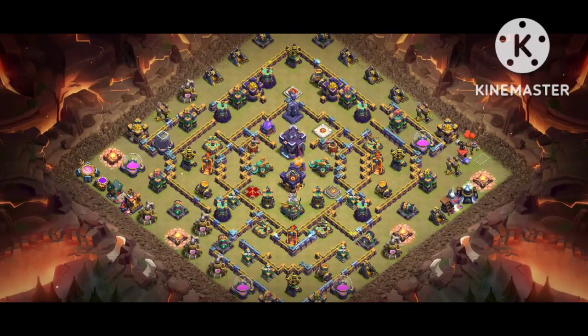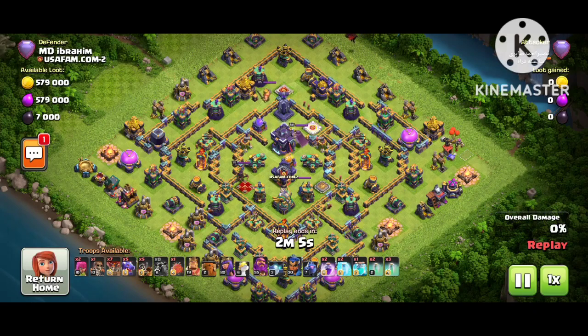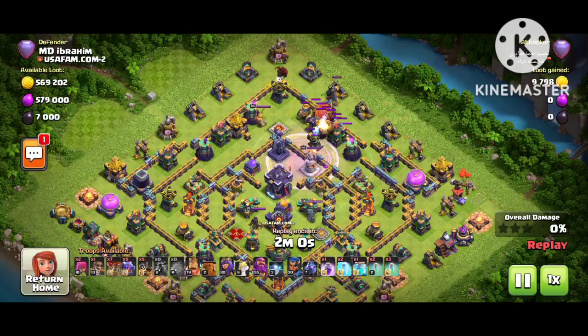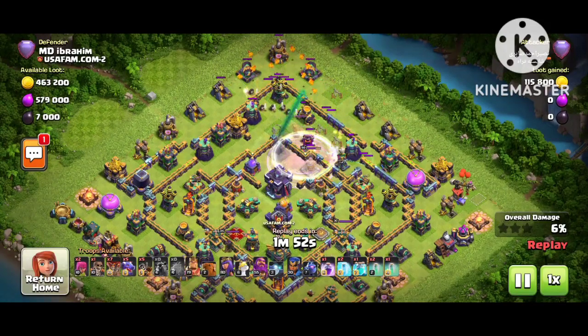Let's look at the replays to find out how this base works. You can see the attacker has lava dragon, one clone spell, two rages, and five dragons. I'm going to show you one-star replays. Watch the full video to get the custom base link — I will share the base link if you watch to the end. It's a special custom base we use for CW.